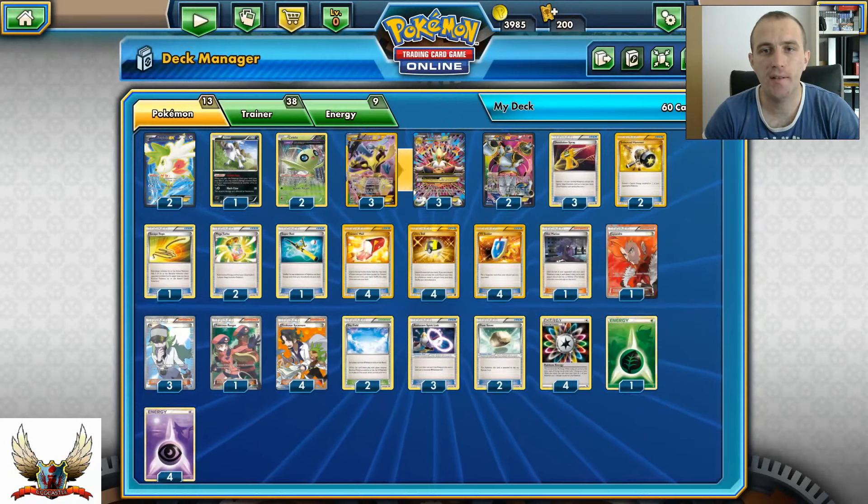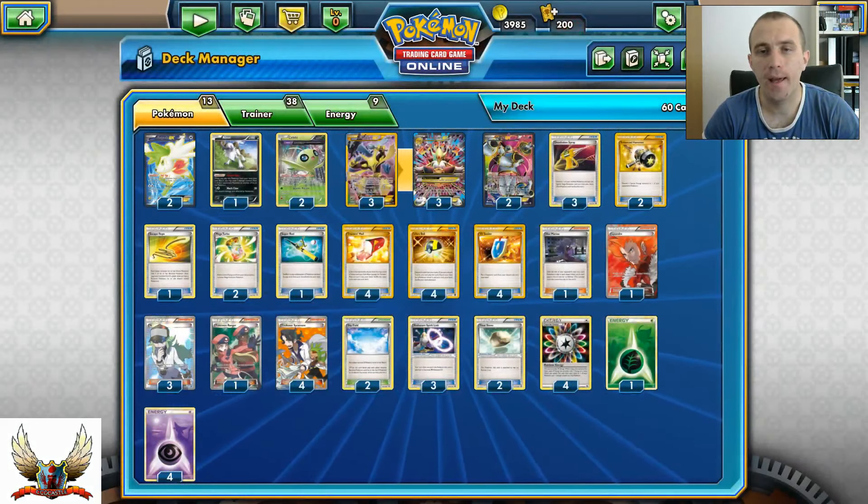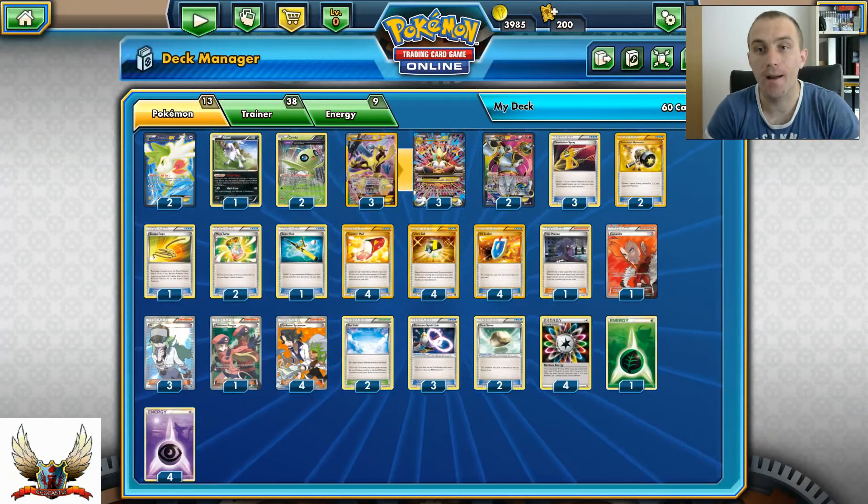From other cards, I decided to roll with three copies of Devolution Spray. Devolution Spray can help me de-evolve my Mega Alakazam and put it into my hand, so I can put it again on another Alakazam.